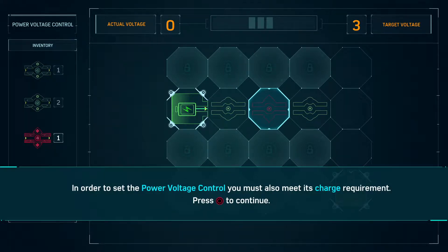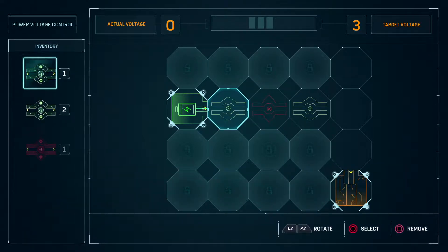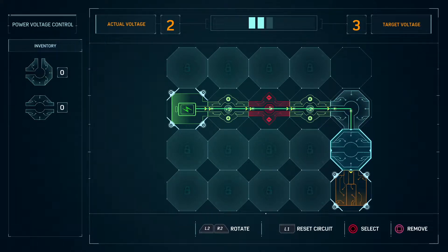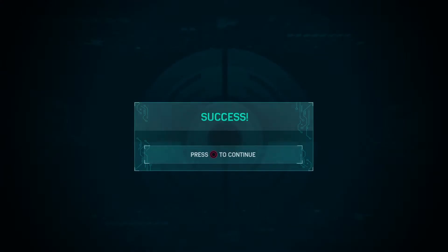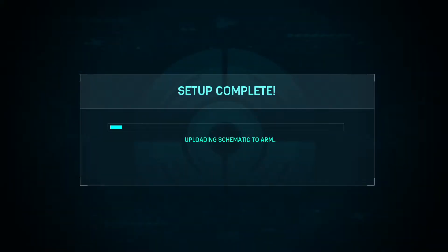Now rebalance the voltage — you must meet the charge requirements. Positive and negative charge. That's pretty straightforward. The voltage is wrong — actual voltage, target voltage is three. There you go. Nice — success! We built our first robot, I guess. That's pretty fun — a little fun minigame.